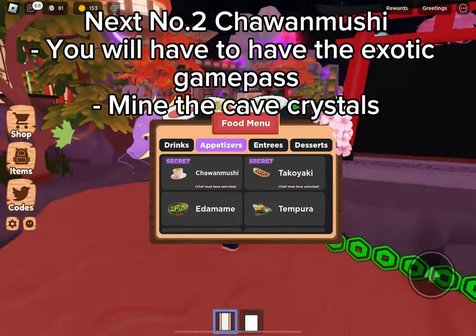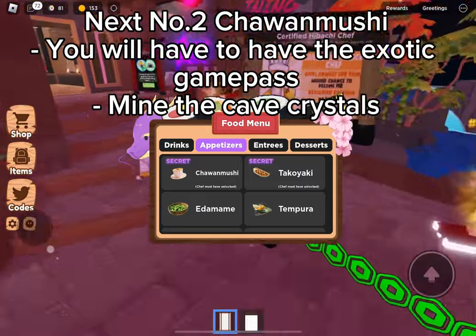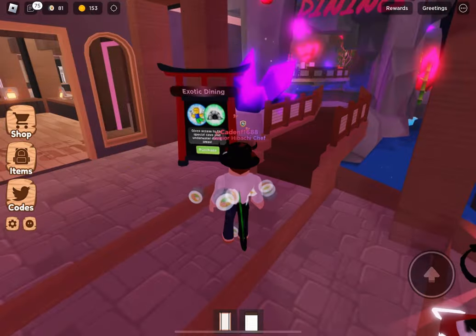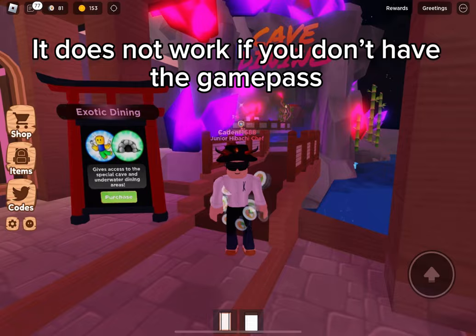Next, Number 2: Chewon Mushi. You will have to have the exotic game pass and mine the cave crystals. It does not work if you don't have the game pass.